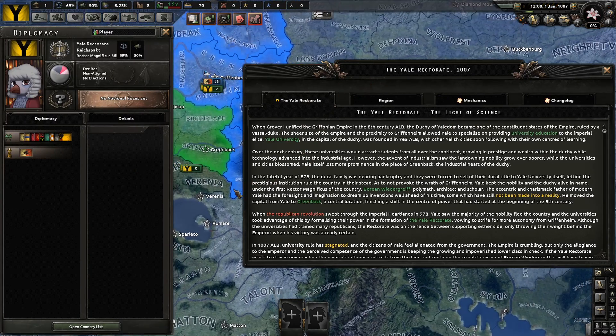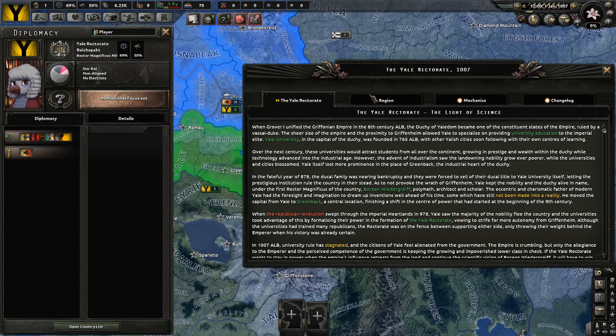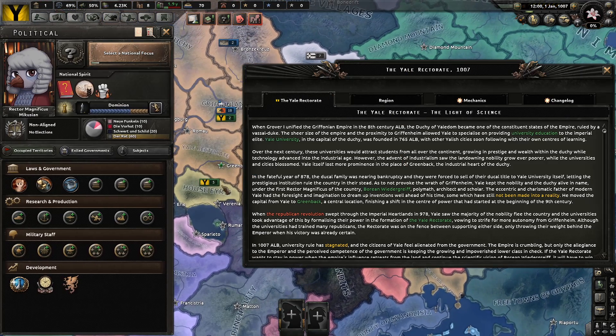When Grover I unified the Griffonian Empire in the 8th century ALB, the Duchy of Yaledom became one of the constituent states of the empire ruled by a vassal duke. The sheer size of the empire and the proximity to Gryffinheim allowed Yale to specialize on providing university education to the imperial elite. Yale University, the capital of the Duchy, was founded in 765 ALB, with other Yaelish cities soon following with their own centers of learning. Over the next century, these universities would attract students from all over the continent, growing in prestige and wealth within the Duchy while technology advanced into the Industrial Age.